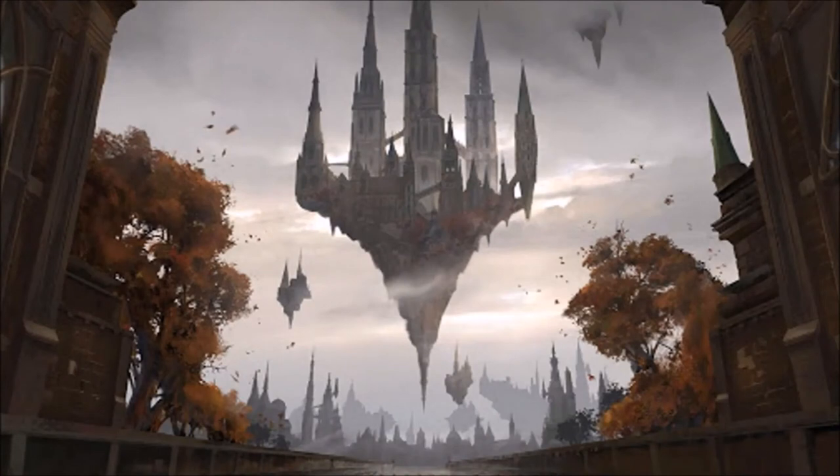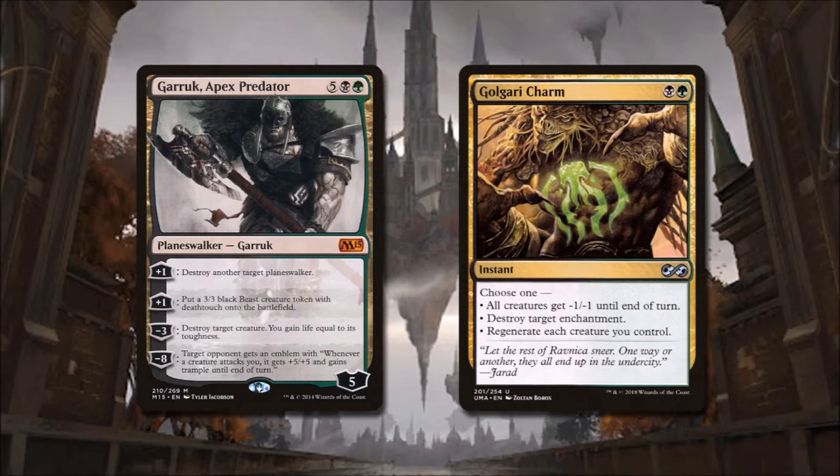In today's Oathbreaker deck, our death magic cursed and twisted Oathbreaker is Garruk Apex Predator. For five mana — black and green — he's a five loyalty planeswalker. He has a plus one ability to destroy another target planeswalker, a plus one ability to put a 3/3 black creature token into play with deathtouch, a minus three ability to destroy target creature and gain life equal to its toughness, and a minus eight ability where target opponent gets an emblem: whenever a creature attacks you, it gets +5/+5 and gains trample until end of turn. Garruk is a heavy-hitting master, though he comes at a high cost.